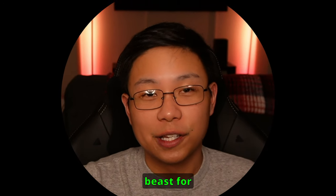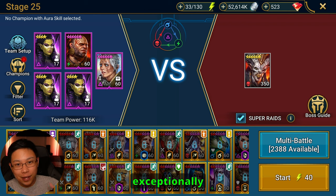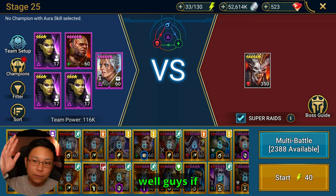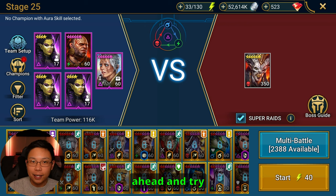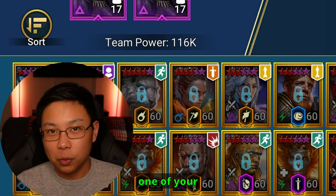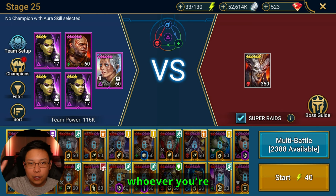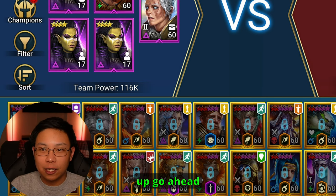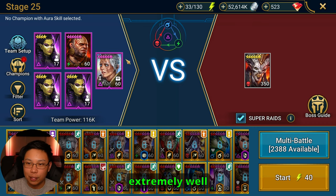Farrakhan the Fat is a magnificent beast for stage 25 of the Sand Devil, and he does the job exceptionally well. If you have Farrakhan the Fat and Aniri and you're able to do this, go ahead and try to build Farrakhan the Fat. Repurpose one of your other champions — whether you're using Ninja, Walking Tomb, or whoever — because he's going to do the job extremely well.